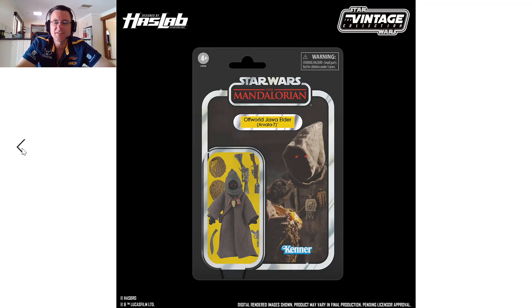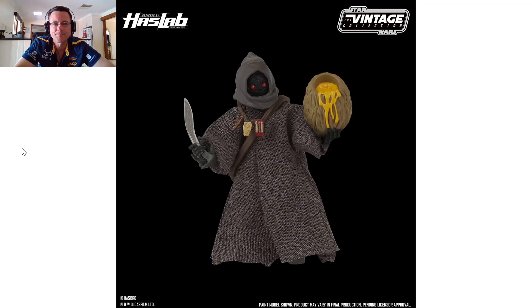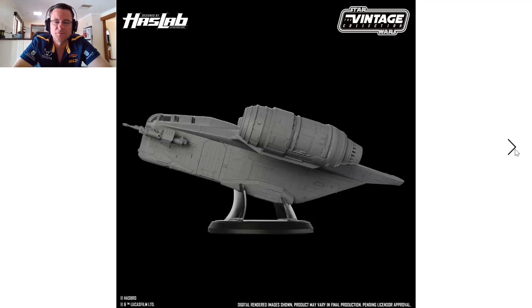If we reach 17,000 we'll get the Offworld Jawa Elder with the Mudhorn Egg and a few other accessories like the knife. I'm not too fussed about the Jawa — they'll probably release this down the track anyway. If we do reach 17,000, I'm not going to open it up; this figure is going to be left carded for sure. But I'm not too fussed if we don't reach 17,000 — 15,000 is what I want.